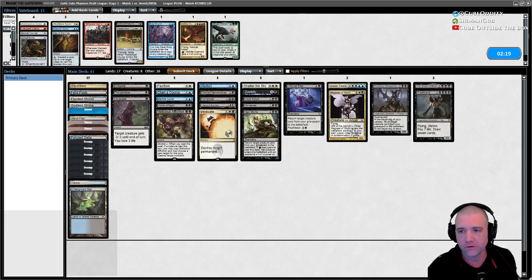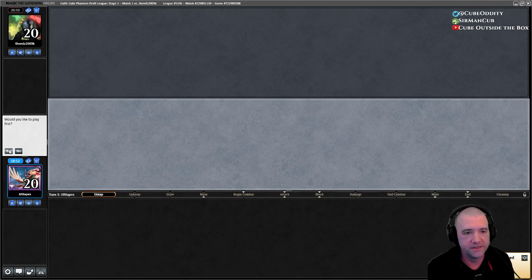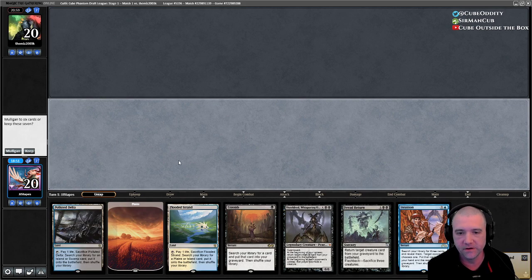Lifelink is going to be important; the sweeper is still important. Skin Render is still pretty good — these will all still hit stuff. I'll run 41 — I don't know what to cut. Both of these decks almost feel like it's a die roll for whoever plays first.